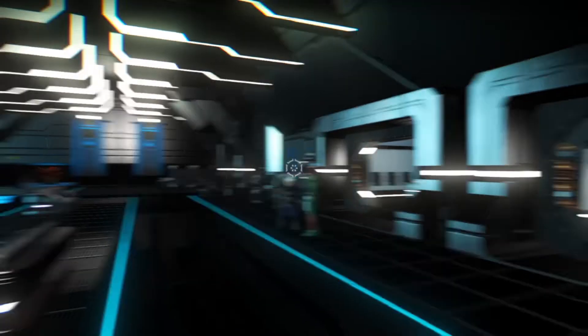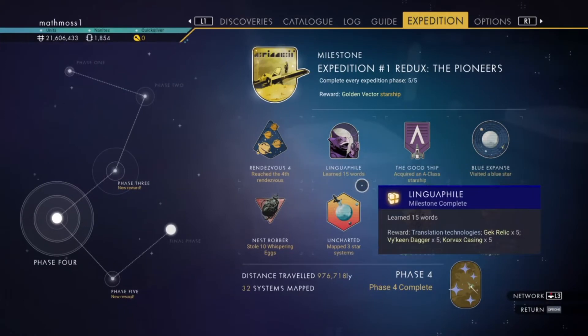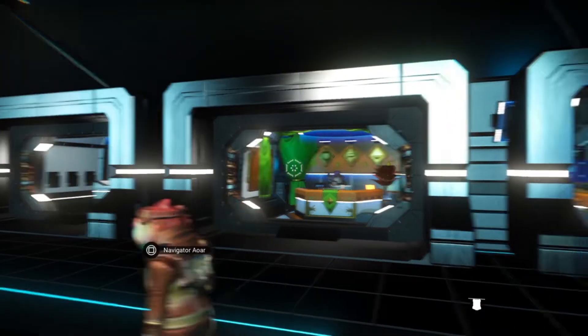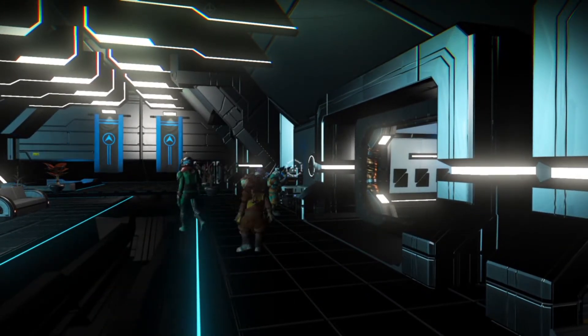Hello everybody and welcome to a new video. I'm in a station and we're going to go over this mission here, because a few people — one person especially in the comments — seems to be not getting the right missions. So I'm going to run through this one again more practically, go to different places and different stations, just to see if it's actually a bug in the game. We're revisiting the Famous Explorer mission because a lot of people are having trouble with it. Think of it like the Nexus missions — very simple, very similar.